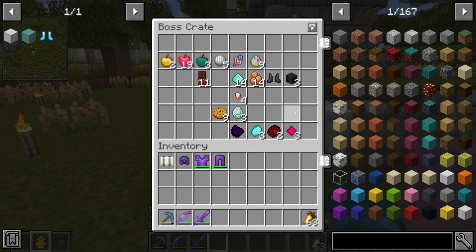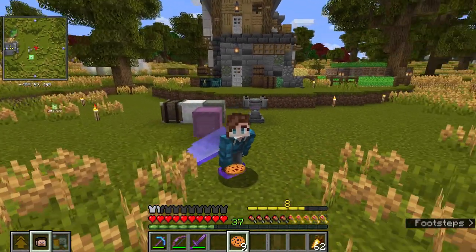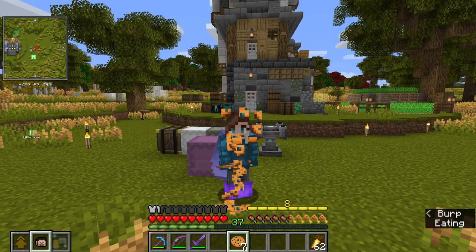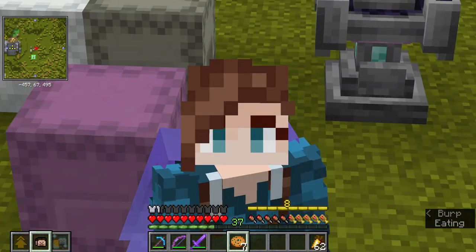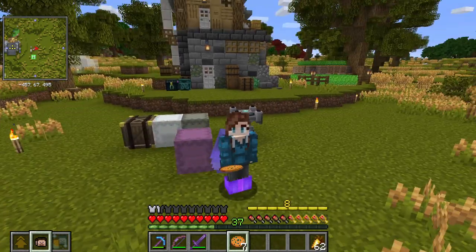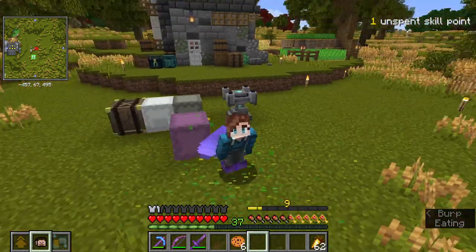And nine vault cookies. How about we eat some of these cookies and see if we can get to level nine before the end of the episode. Oh, that's so close. One more. There we go — now we have a skill point.